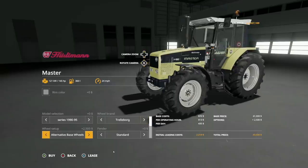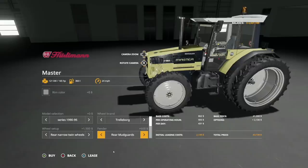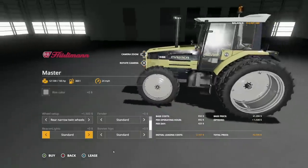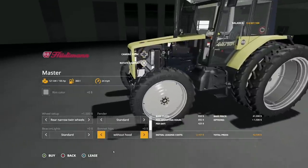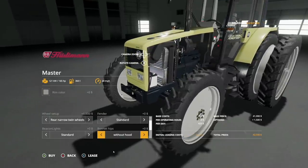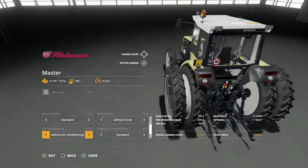Let's take this over to Trelleborg because I think that looks the best. Fenders: we've got a standard fender, a rear mud guard that sticks a little extension on there, and without fender which takes all the fenders away. Beacons: we've got a standard beacon, both, or just standard — you can't make them go away. And bonnet options: with and without the hood.